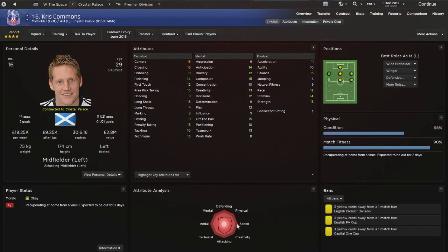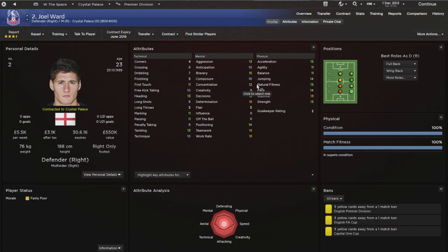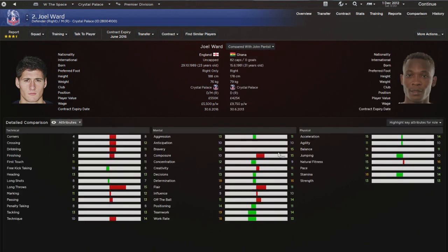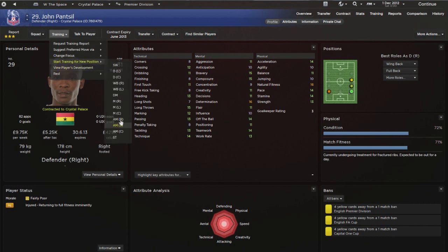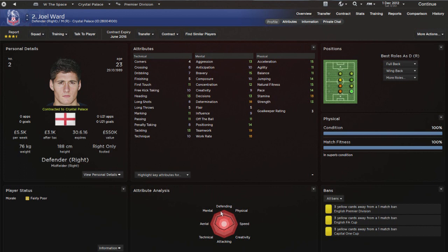Chris Commons at left mid - not the fastest in the world, decent attacking stats, a bit of pace and decent crossing, and his finishing isn't too bad either. At right mid we have Ward, who is actually a right back playing there. He doesn't offer very much in the attacking department. Using the polygon view, I can quickly see that Pancel would be a far better attacking right mid than Joel Ward. So I'm going to train Pancel to play right mid, which he can already semi-play, and Ward can drop back into right back - he's a fairly decent defender with good mentality, decent aerials, and fairly decent speed.